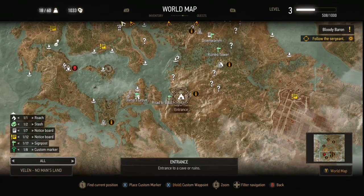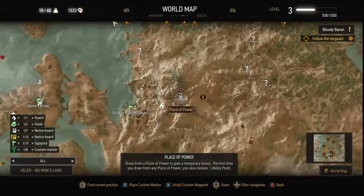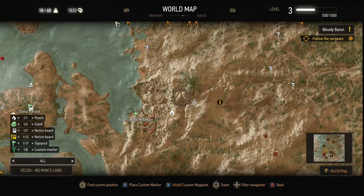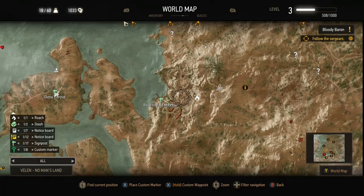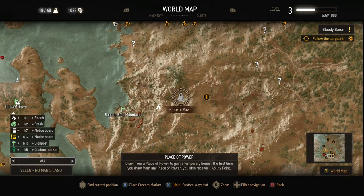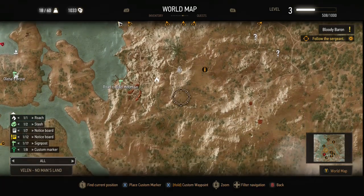Moving further counterclockwise, the road to Bald Mountain — this place of power you typically cannot get to early in the game. You're not supposed to be able to reach it this early; it's usually encountered through the main storyline. But it's just a bit of mountain climbing to get there — I'll post a little clip showing how I did it.